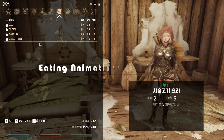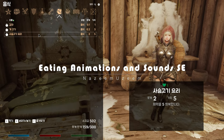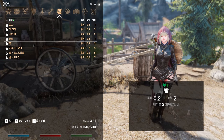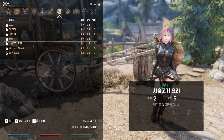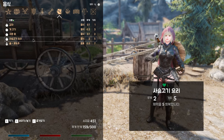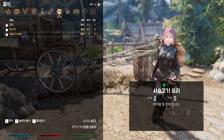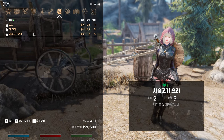Next up is Eating Animations and Sounds. This mod brings a whole new level of immersion to the food and drink experience in Skyrim. With this mod installed, every interaction with food and drink is accompanied by realistic animations and sounds. What sets it apart is the stunning level of detail, accurately representing the meshes of the food and drink items. Imagine your character sitting down at a table, picking up a delicious meal, and watching as they bring it to their mouth with lifelike precision — each bite and sip feeling tangible and immersive.